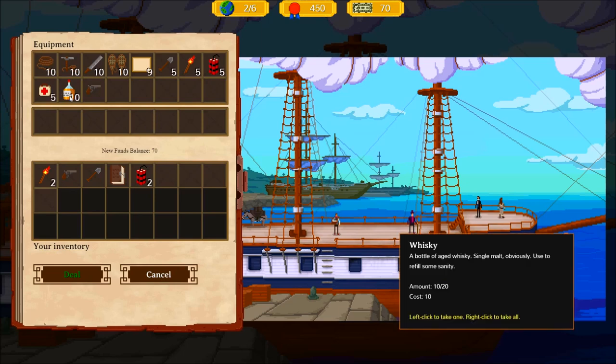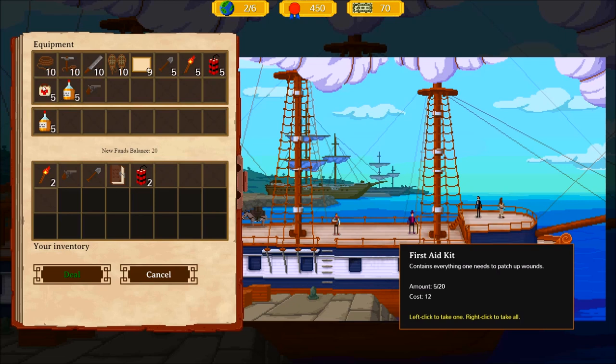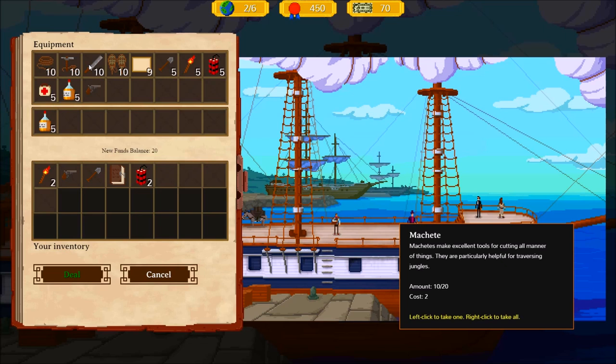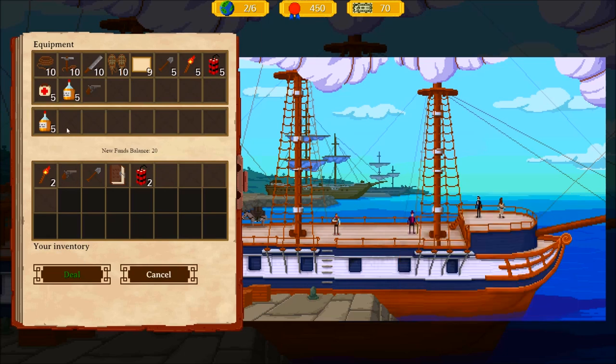Either way, this is definitely something we're gonna need. If we buy all of these... can't buy all of these. And now we can actually heal wounds, so we won't necessarily need this. We didn't go to the Arctic so we don't need the snowshoes. This is for the jungle, so I hope I'm right that it was desert. Climbing gear, rope, shovels, torch — we only have two torches — and we have some dynamite. Let's just buy all of this.